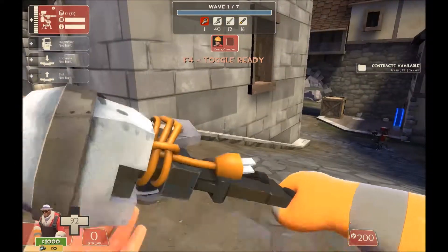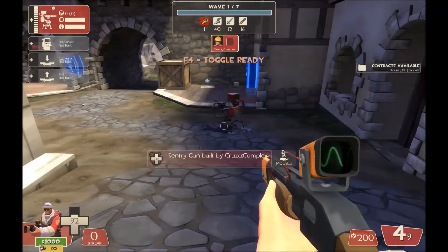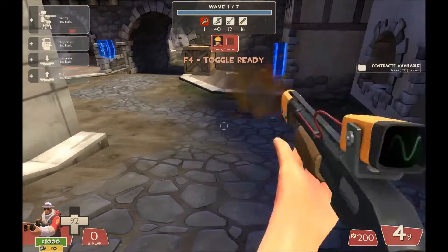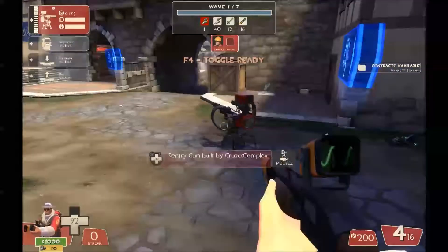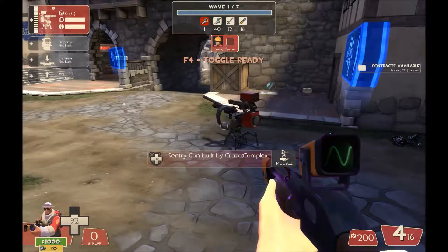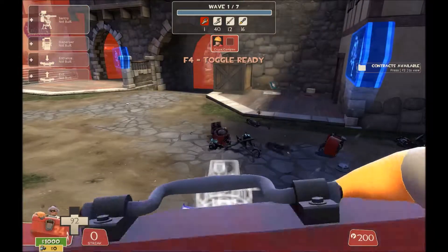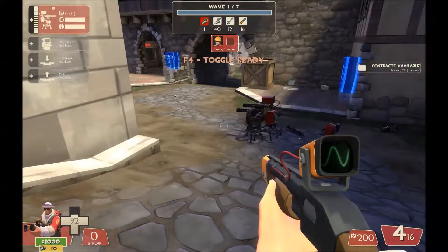One final piece of trivia: between waves of MVM, when you go buy stuff at the shop, destroy your sentry gun and put down a new one. Sentry busters spawn based on the amount of damage your individual sentry has done. If you blow up the gun, you reset the counter, so it takes longer for the next buster to come — it makes your life a little bit easier.